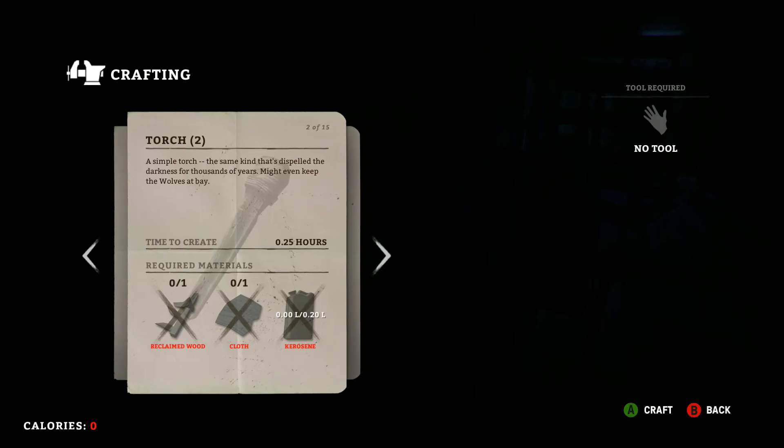Let's talk about torches. They have lowered the materials required for this. It's just one piece of reclaimed wood, a piece of cloth, and some kerosene. No tools required. It's not too bad, and once you get a torch lit it makes it pretty easy to spread fire and start more fires from that.